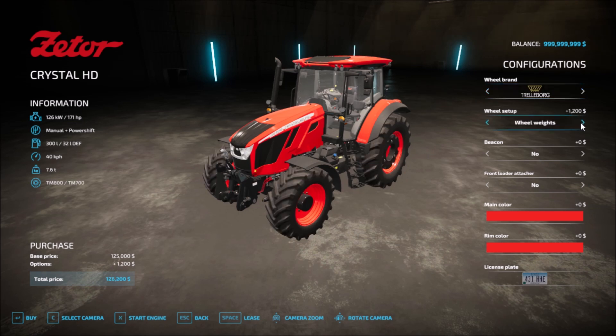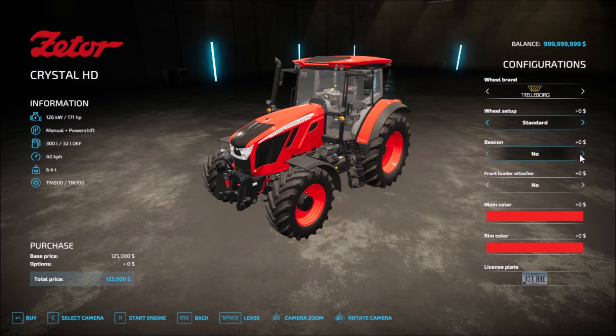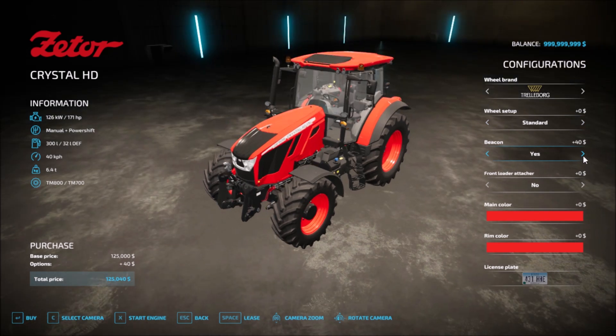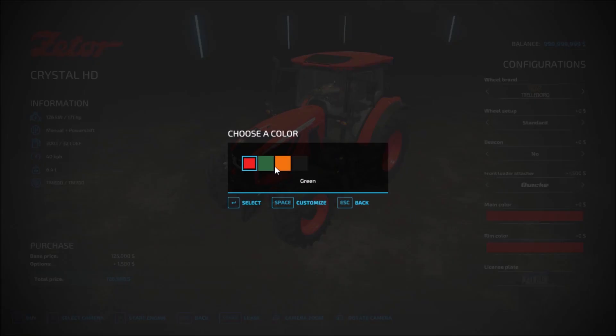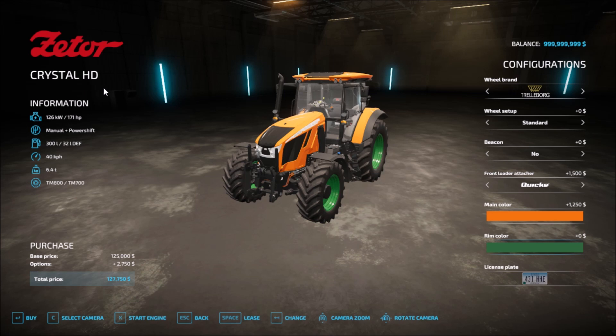Wheel setup: standard, wheel weights, wide tires, wide tires with wheel weights, wide tires with weights too, rear twin, rear tires, all twins, and back to standard. Beacons at the top: yes and no. Front loader: yes, no, and two different brands. Main color options. So yeah, that's the setup there for the Zeta Crystal HD.